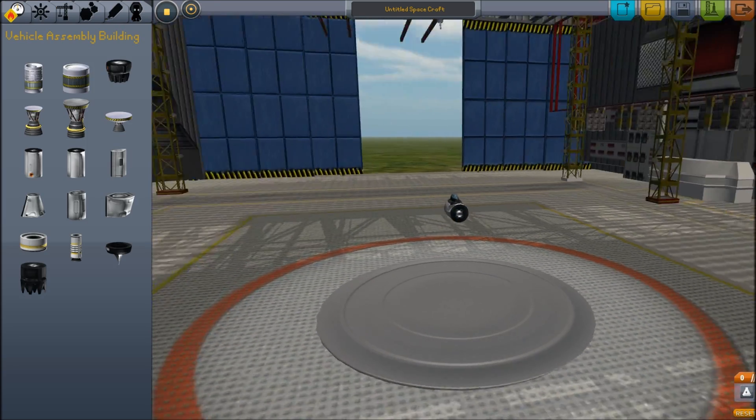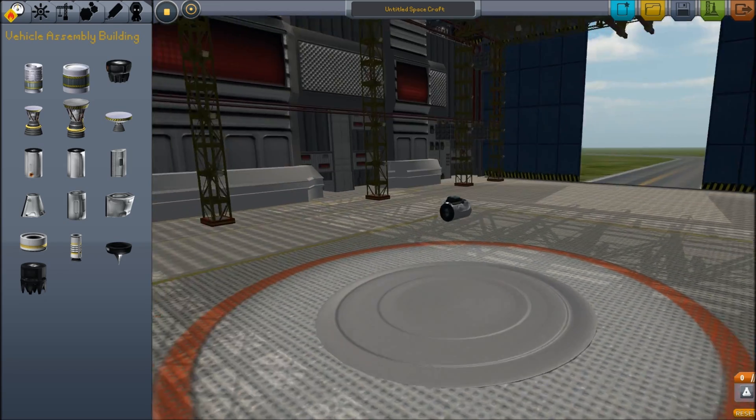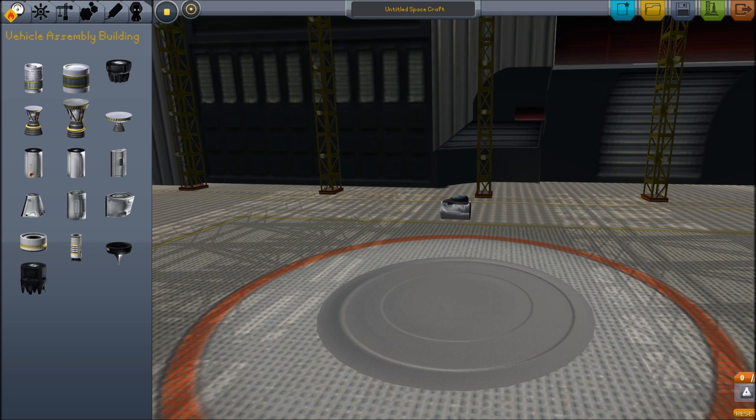We've got our space plane hangar. It's a very busy place — things just kind of spin around but it looks cool. The doors are open and our plane is pointing outward. You've got a couple buttons up here. This one is our symmetry button. Instead of going between one, two, three, four, six, and eight, it goes one and mirrored. This way you have your wings always mirrored. You also have a snap-to-angles button — this just helps get your pieces in better places. I actually like using snap to angles normally, but it's totally optional.